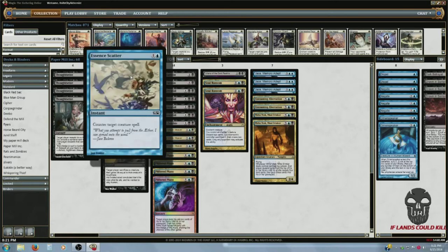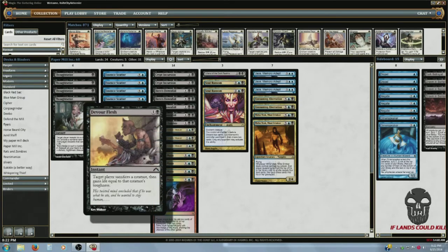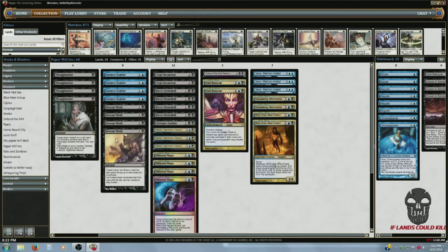The two-drop slot: we got Essence Scatter. It's just counter target creature spell. With this deck I want to control the board until turn five so I can get my threats online, so I don't want any creatures out on the board. That's why we also have four Devour Flesh. Between Essence Scatter and Devour Flesh, I can pretty much take out whatever creature I want in the early game.